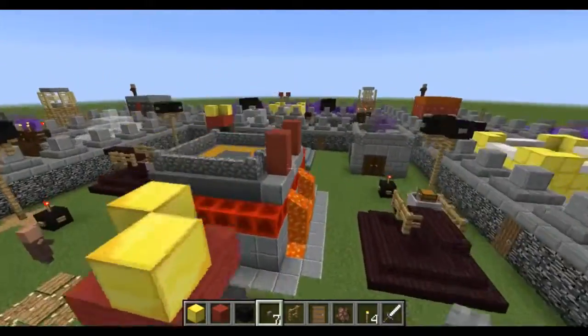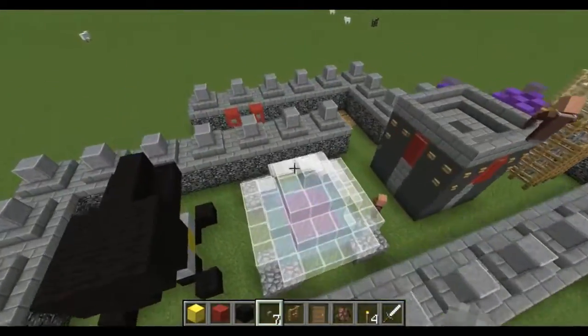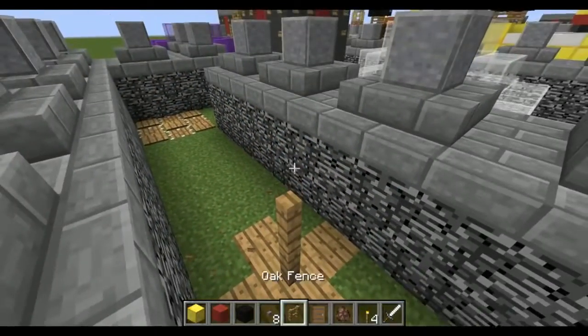They're spawning baby villagers. So that's all the balloons sorted in here — they're all nice and tall now. We do have some around the outside that we need to sort out. Continuity is everything, guys. Continuity is everything.